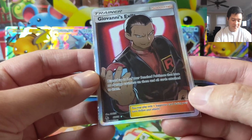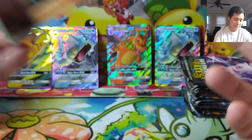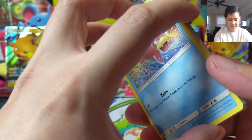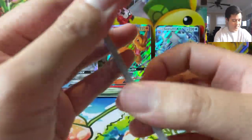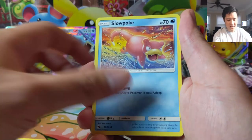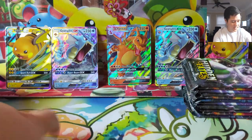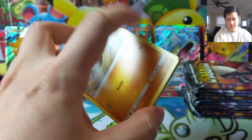Giovanni reads: discard up to two of your bench Pokémon that have no damage counters on them and all cards attached to them. I mean, I guess that could technically get rid of your Ditto so they're not such big targets, but to spend a supporter on that feels pretty weak. If there's a specific use case for that card that I'm not aware of, let me know in the comments below — it almost feels like a shame because it looks so nice. Blaine and then Ekans. I think that was it for the second tin — two hits, no complaints.